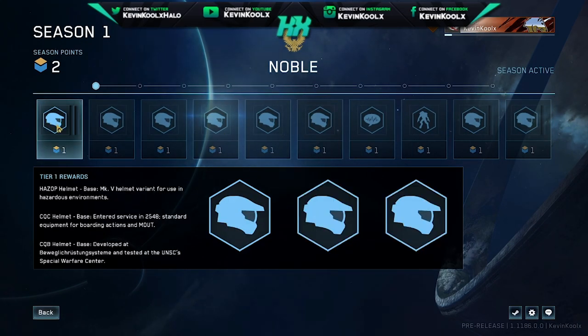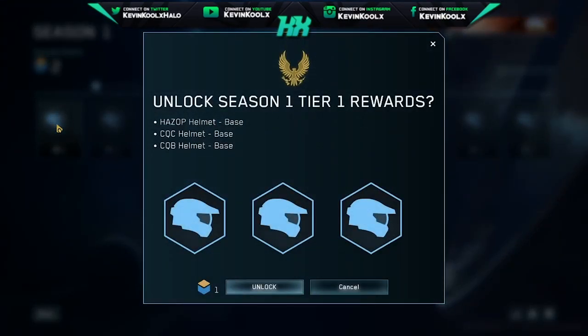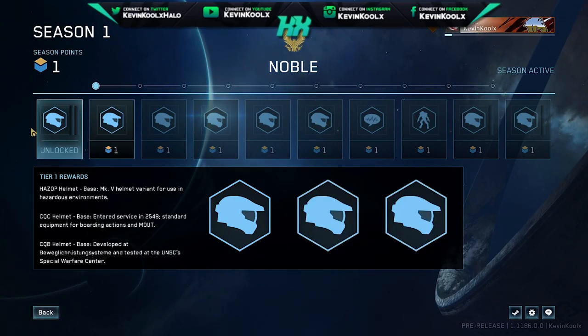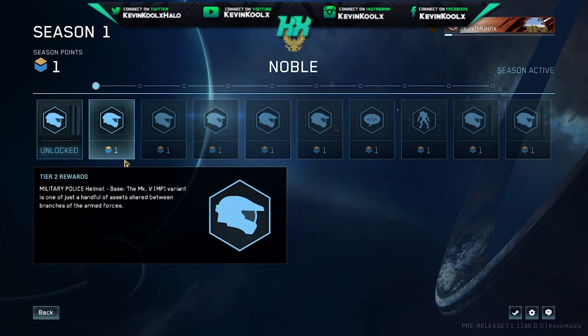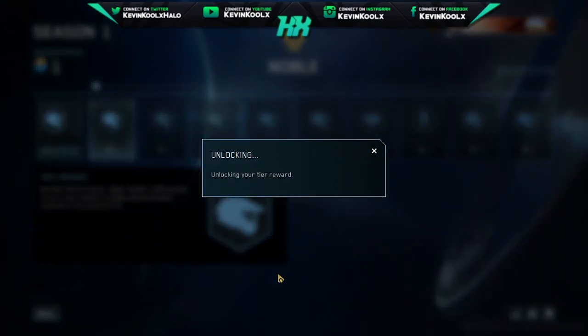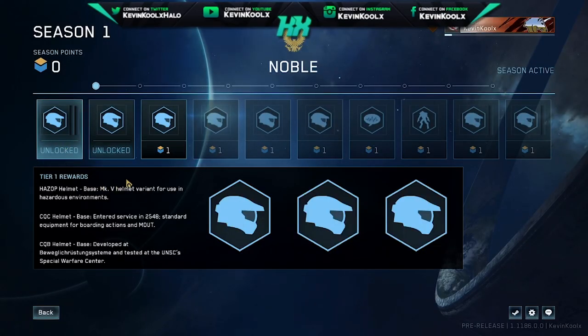So let's select the one that I can do right now. Unlock Season 1 Tier 1 rewards — these are the helmets right here, the base versions. Let's unlock it. Now I've unlocked that, which means I can go over to the next one right here and unlock this one as well. Simple as that.